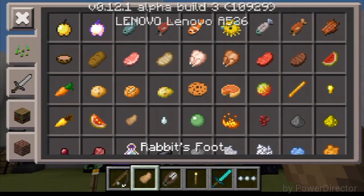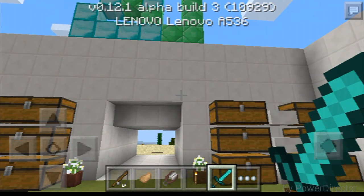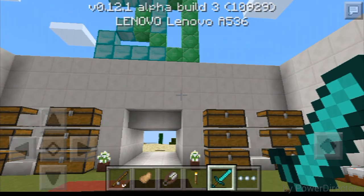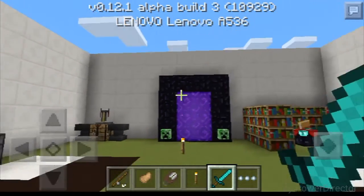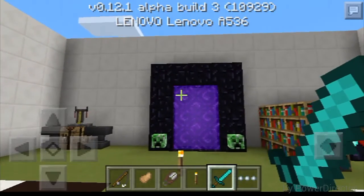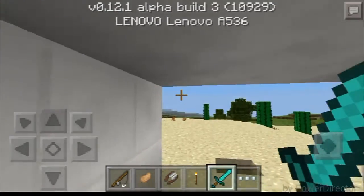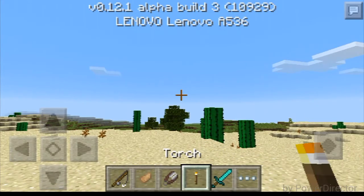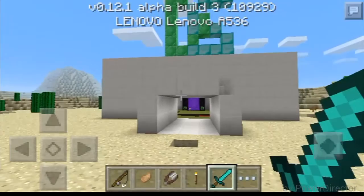The evidence I found is this rabbit right here. You might say that's just a design, but no — this is an important ingredient for making a potion of leaping, or jump boost. This is an important recipe for the jump boost potion in survival mode, so that's my theory.